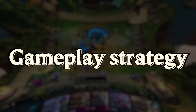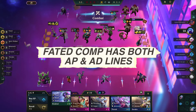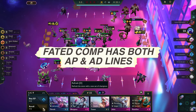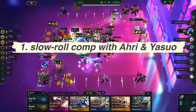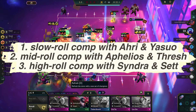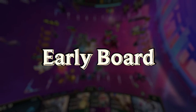Now let's move into the gameplay strategy. Here we have a few openings to play with. This Fated Comp has both an AP line and an AD line, making it more flexible. We have a slow roll comp with Ahri and Yasuo as carry, a mid roll comp with Aphelios and Thresh as carry, and a high roll with Syndra and Sett as carry. We will discuss them one by one. Let's start with the early board.